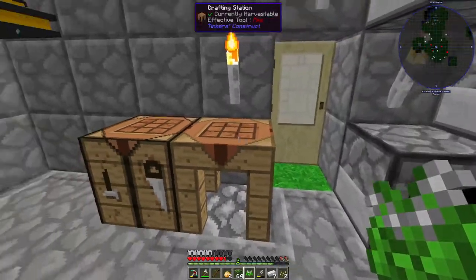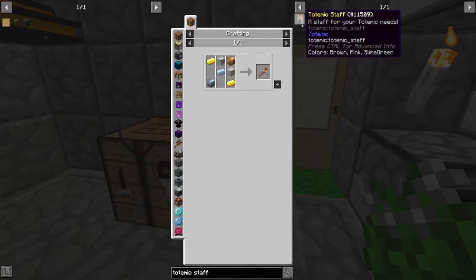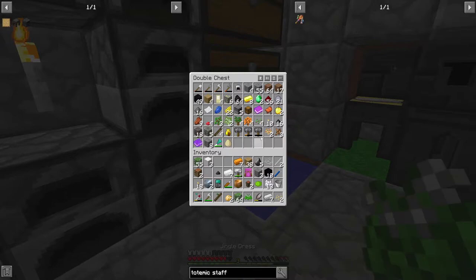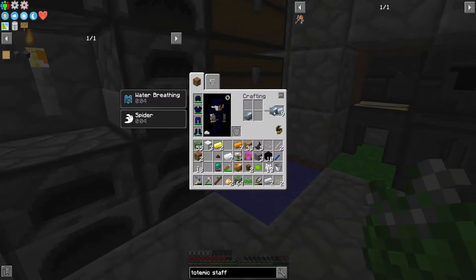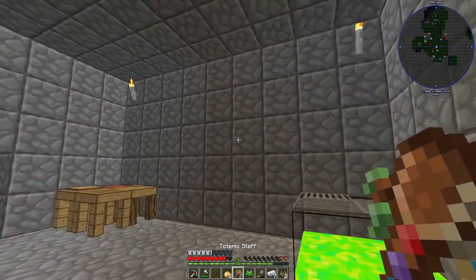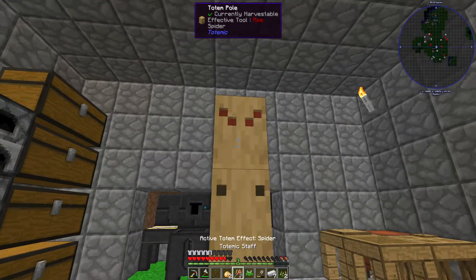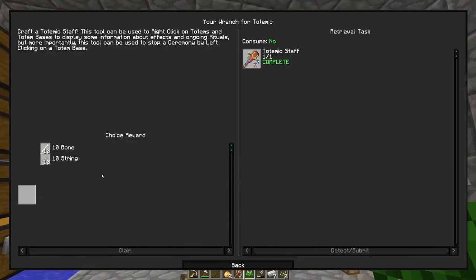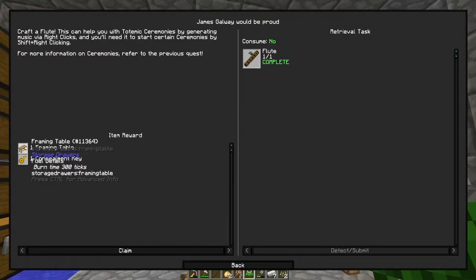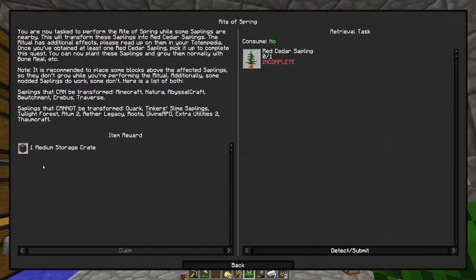And a totemic staff - do we have... okay we need a golden tin. Do I really not - okay there we go - grab some tin like that. Bing bang boom, there we go. I'll get the string because string is awesome. Oh goodness, this is strange - giving us drawer items. You are now... oh, a storage crate, nice!